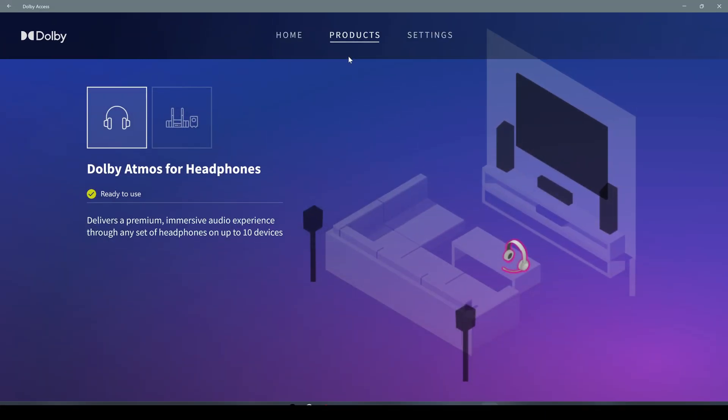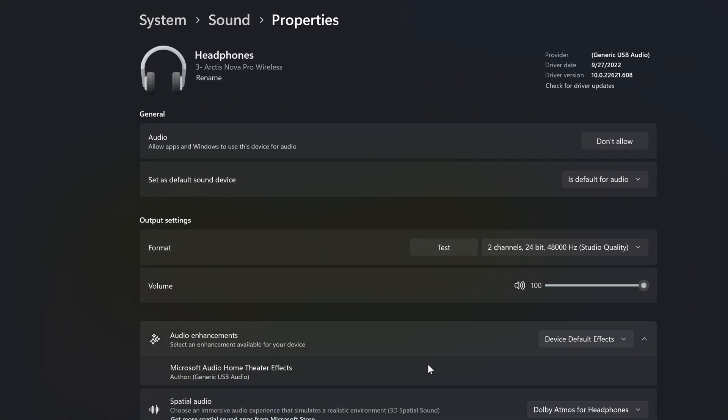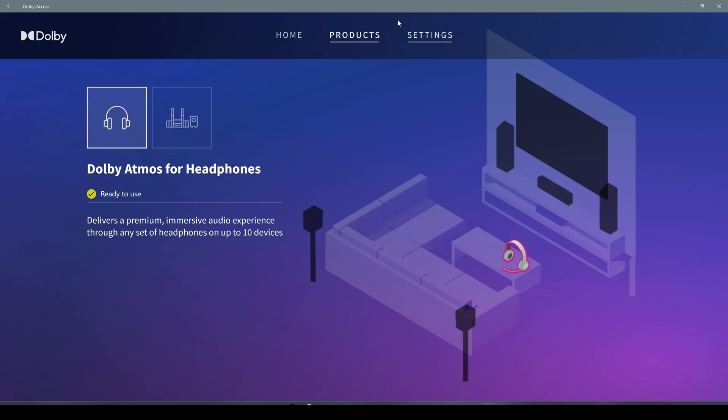So this was some basic and easy settings, so let's move to the other software on the PC. Another easy tool you can use is Dolby Atmos. You have to activate Dolby Atmos for headphones. One important thing — don't forget to enable Dolby Atmos for headphones in the headphone settings, in the sound settings on Windows, otherwise you are not going to be able to change some settings there.